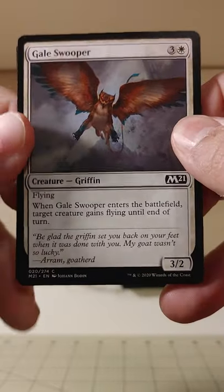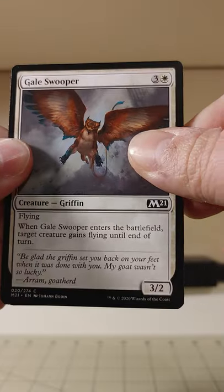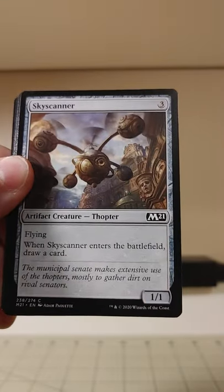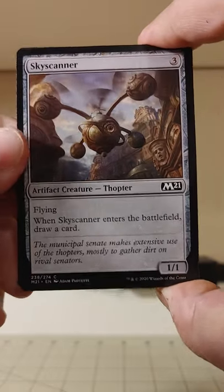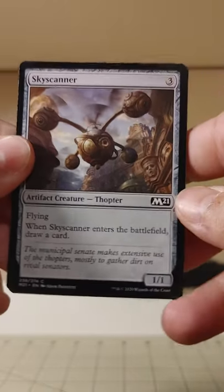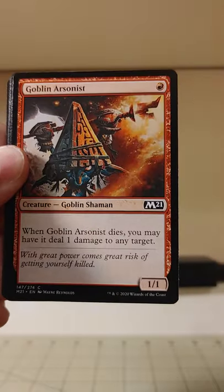We've got our Gale Swooper — we're swooping into the commons here, swooping in and gaining flying until end of turn. Got the Sky Scanner. We're using a scanner in the sky, probably a bit of a tough feat to scan things into your computer while you're up there.